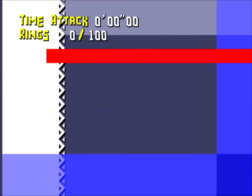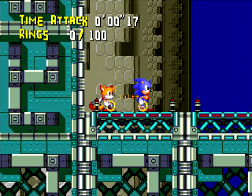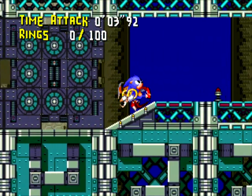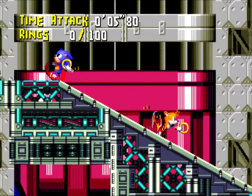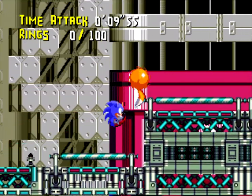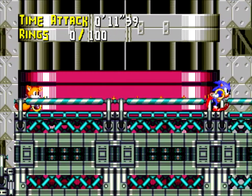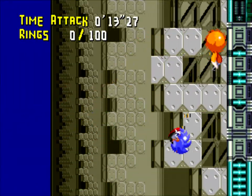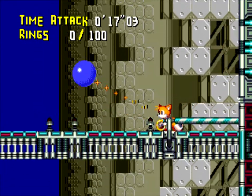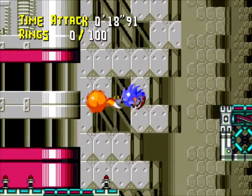We can't actually do anything in these hub areas other than press a button to get taken to another level. So here we are at the third level — you will very quickly figure out that this is just the first level with a different palette. Again, supposed to be some kind of day-night cycle maybe, which is kind of a neat idea. I'm not sure exactly how that would have worked, although I think that made its way into Knuckles Chaotix.